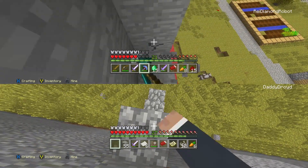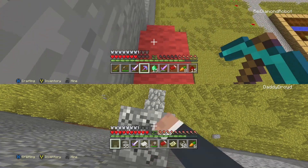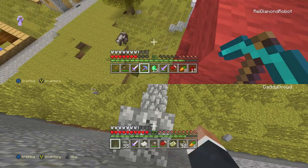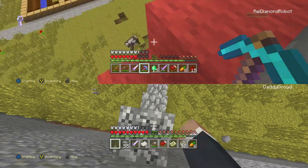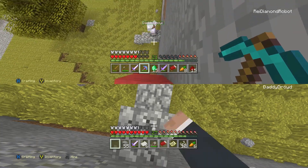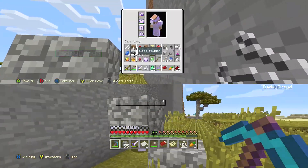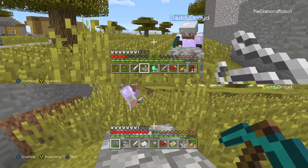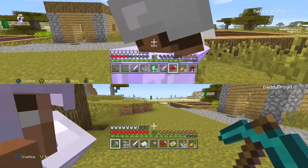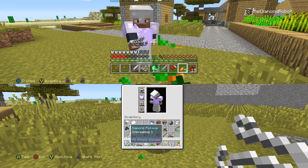I'm gonna block this all up. I think we should only use a cobblestone pickaxe so we don't use up all the iron. I don't know if I'm gonna make it all the way down - my pickaxe is gonna break. I've got swords, that's not helping. I'm picking at this rock with my fingernails little by little. I did get like 10 more coal so I might be able to get one more emerald.